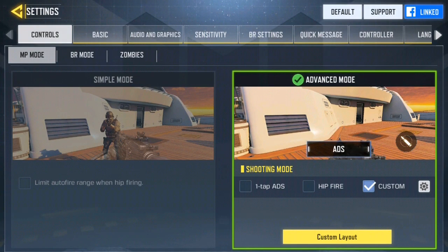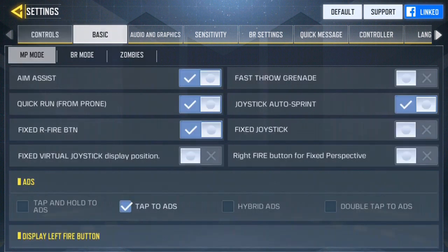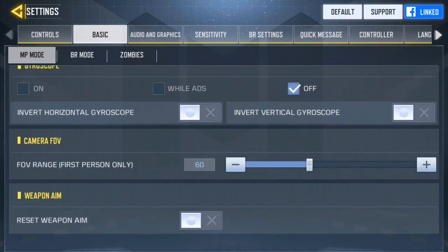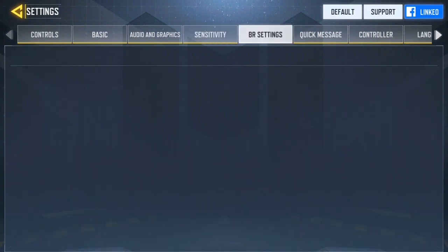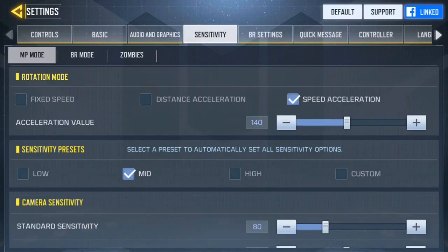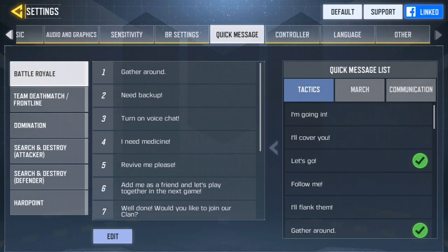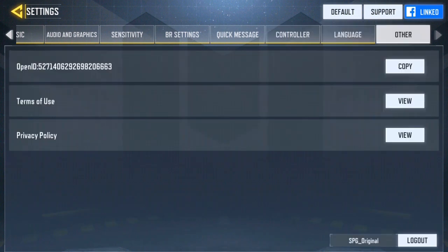In settings you can set your controls for multiplayer, battle royale, or zombies. You can configure all your graphics settings and sensitivity. You should take some time to adjust all of them — I haven't bothered adjusting mine yet. There are also quick message, controller, language, and other settings.